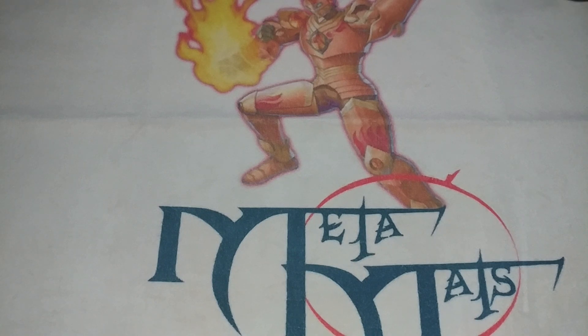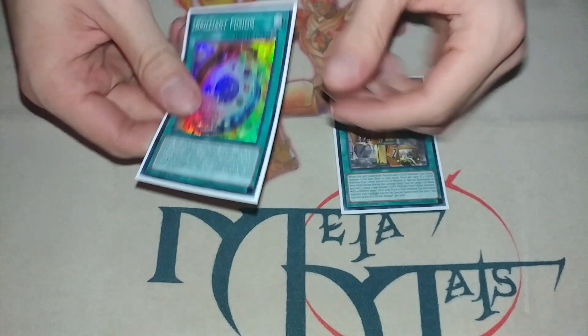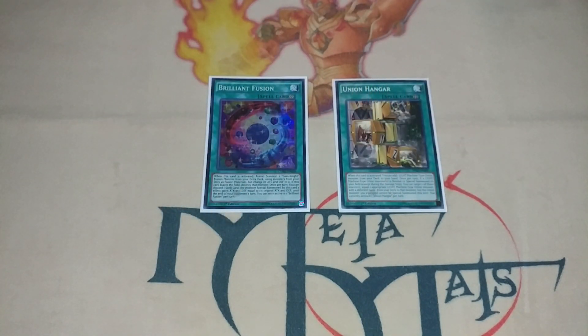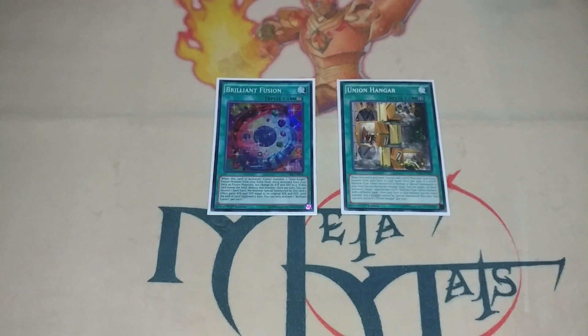Today I wanted to show you a two-card combo that just takes Union Hanger and Brilliant Fusion. By the way, I thought Brilliant Fusion would be really bad when links came out, but Seraphonite is just like a free monster and it's an Earth, so it's actually super cool for a lot of link monsters. If you open these two cards you can make Decode Talker and Buster Dragon.